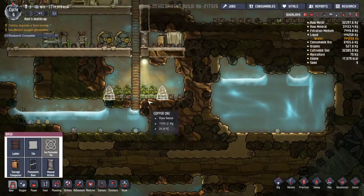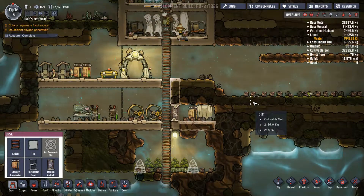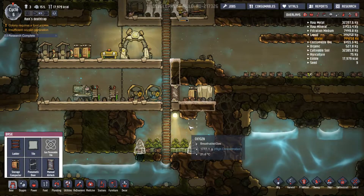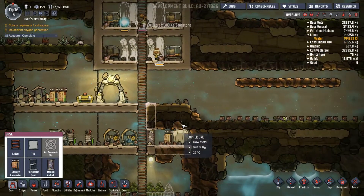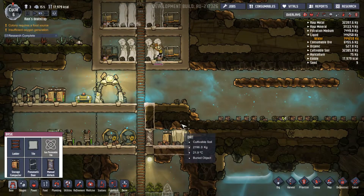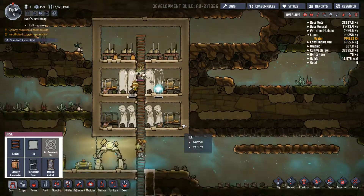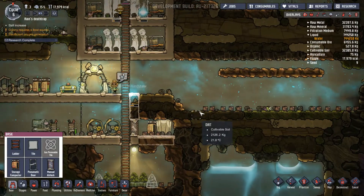I'm just trying to figure out what to do here. We have low oxygen issues up here and high oxygen issues down here — well, that's not really an issue, but it's going to cause them to suffocate in their sleep, or at least start suffocating. I don't really want that to start happening.